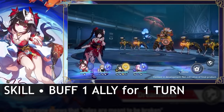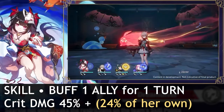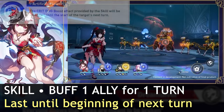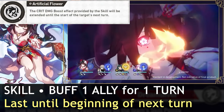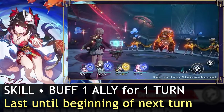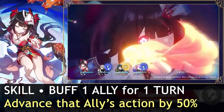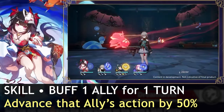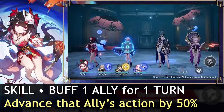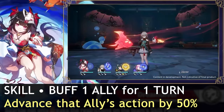Sparkle's skill is the biggest part of her kit. She buffs the crit damage of one ally by 45%, plus 24% of her own crit damage, for one turn. With the ascension trace unlocked, this buff actually lasts until the beginning of your ally's next turn, which synergizes with follow-up attacks that occur outside of their turn. The skill also advances one ally's action by 50%, which is a huge factor when buffing hypercarry DPS's.